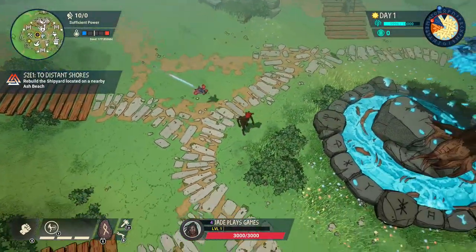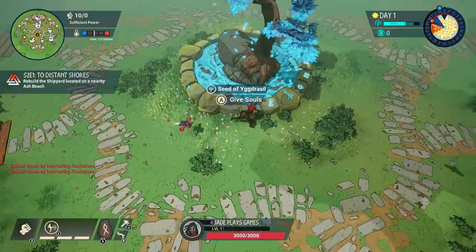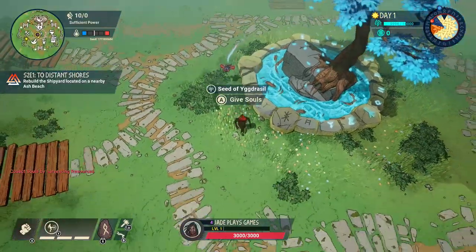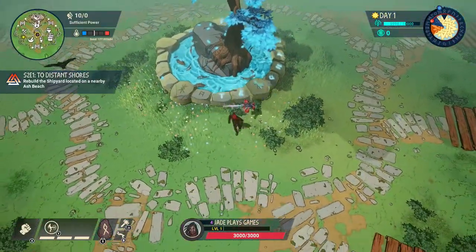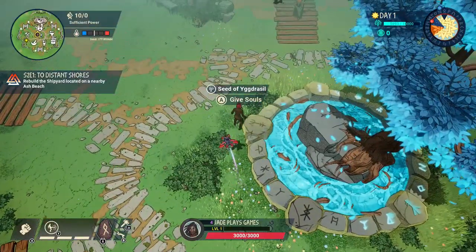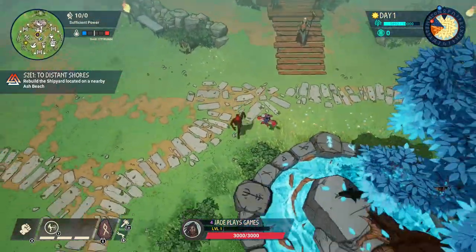Your very first time playing you might not have any of that stuff, so you've got to go around just picking up sticks and any loose stones that you come across. This is the Tree of Life that you've got to stop from being destroyed. When you gather souls from killing enemies, looting, and gathering resources, you can choose to donate the souls to the tree.